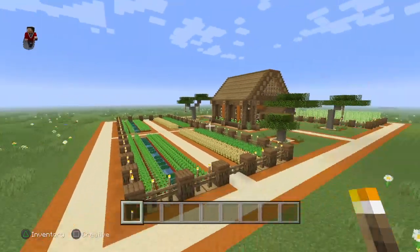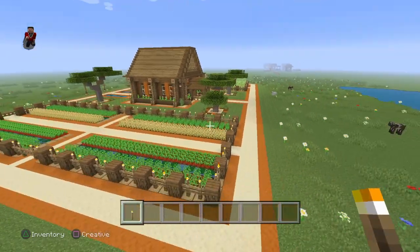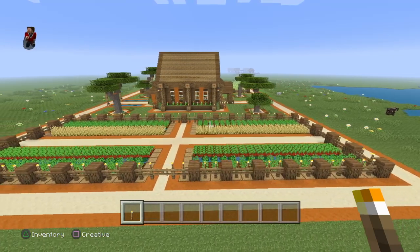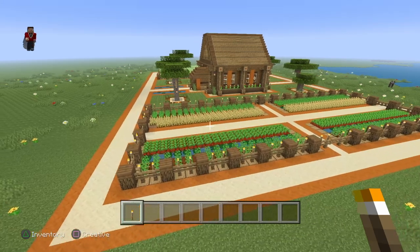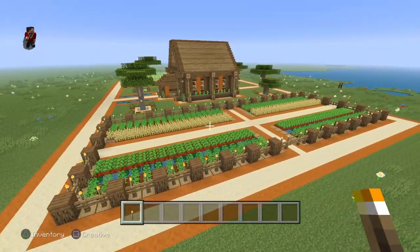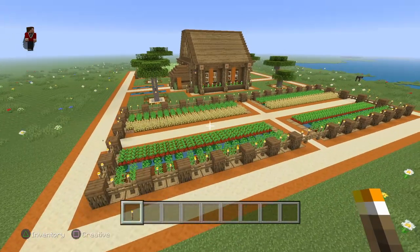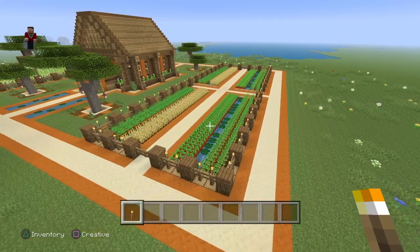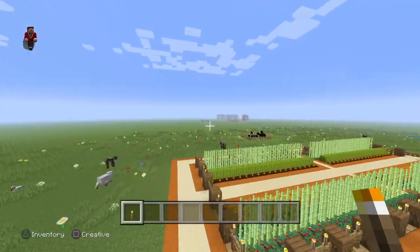Here is a little barn and nether portal. Anytime you have a village in survival, a lot of people want to live in the village, which could be a bad idea if you trigger a raid or a zombie attack on hard mode. They break down your wooden doors and kill your villagers. So I like to be a little far away so I'm not triggering anything. I don't really need a house per se - I think the first thing to build would be this little portal survival barn house.